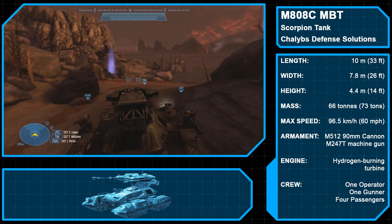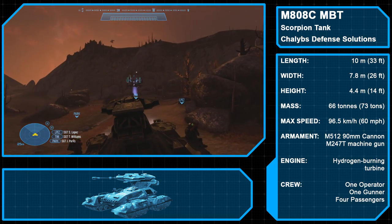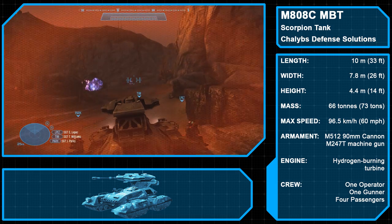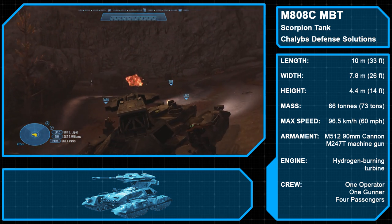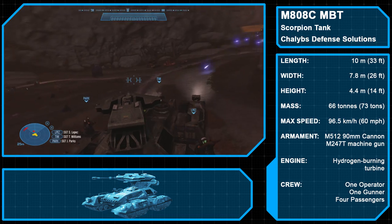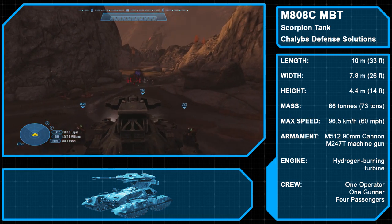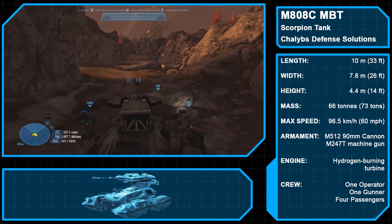The M808C Main Battle Tank, also known as the Scorpion, is manufactured by Chalibs Defense Solutions for the UNSC and is the primary frontline tank. The M808 line entered service in 2218 and is capable of being operated by a single driver. The Scorpion is outfitted with a main M512 smooth-bore high-velocity cannon firing 90-millimeter tungsten shells, with additional support from a gunner using the M247T machine gun. Covered in ceramic-titanium armor and capable of speeds up to 60 miles per hour (96.5 km/h), up to four troops can also ride the tank's tread coverings into battle.